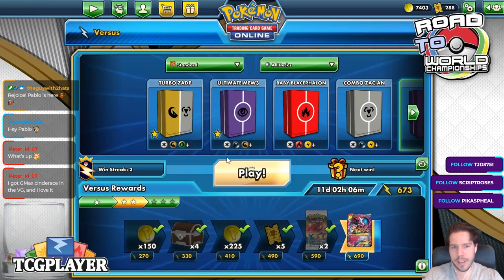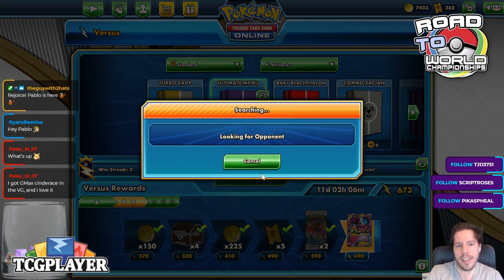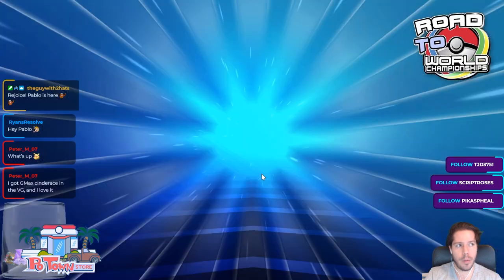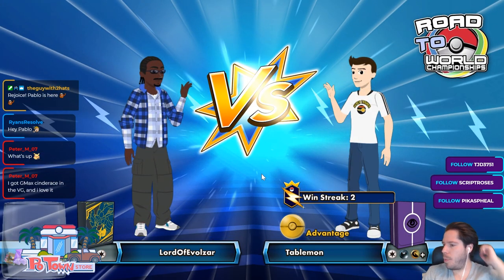Let's jump into a ladder and see what we can do. The other deck that we will be playing today is Turbo Z-ADP by Oliver. He played it at the Invitational and it's Z-ADP with Acrobikes and Order Pads in order to try and go Hyper Turbo.